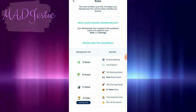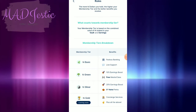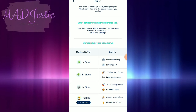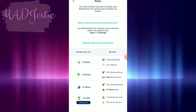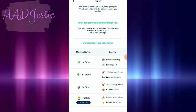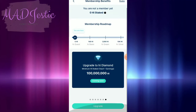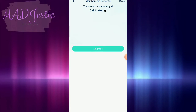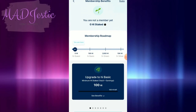Coming soon pa lang yung sa high gold — concierge services. I think yung nakita natin sa my last update regarding high dollar, yung mga membership perks — I guess isasama nila yun here in the future. So stay tuned for that as well. Yung kanilang membership regarding their membership benefits.